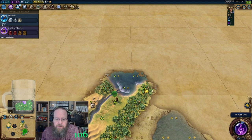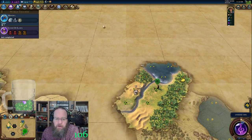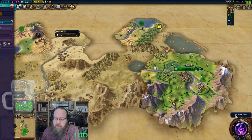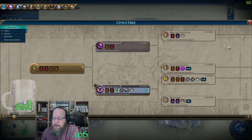Here's your coast — nice little 3-1 tile. I think I'm going to follow the coast up this way. Coast is extremely important as Australia because those can be really good cities for you, and less so for others.